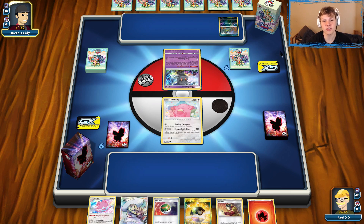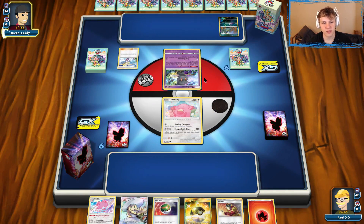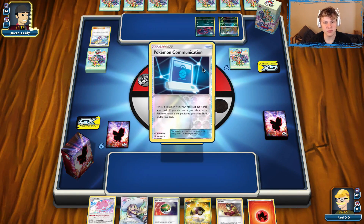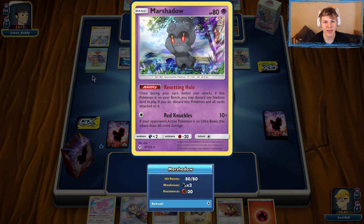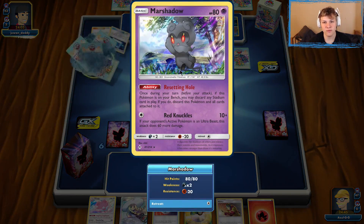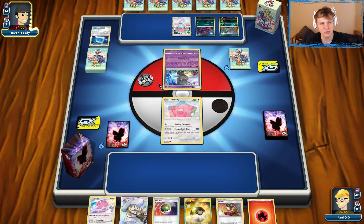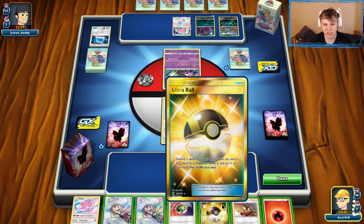We have to deal with Grimer shutting off our Victini — hopefully not too big a deal. Most Zoroark decks these days don't play their own Stadium, so we're going to avoid putting our own Stadium in play. That way we don't give them a way to move Grimer out. We'll keep them trapped in play until they put the Muk in play, and then they can't use the Resetting Hole, meaning we're free to put our Stadium in play. This is really the only way for Zoroark decks to remove Prism Stadium — they usually play Grimer plus two Field Blowers.